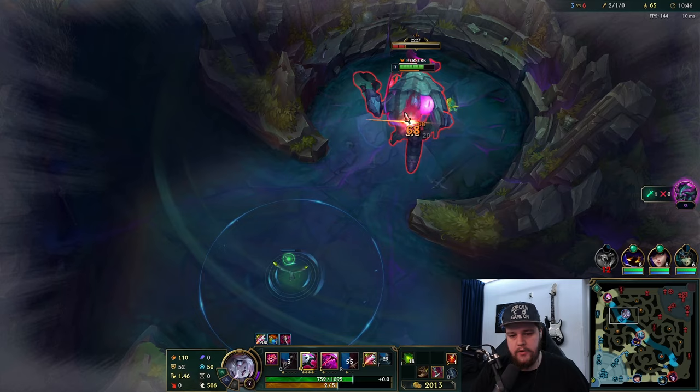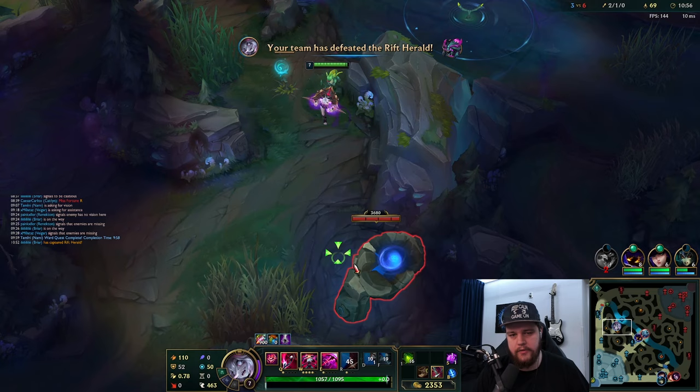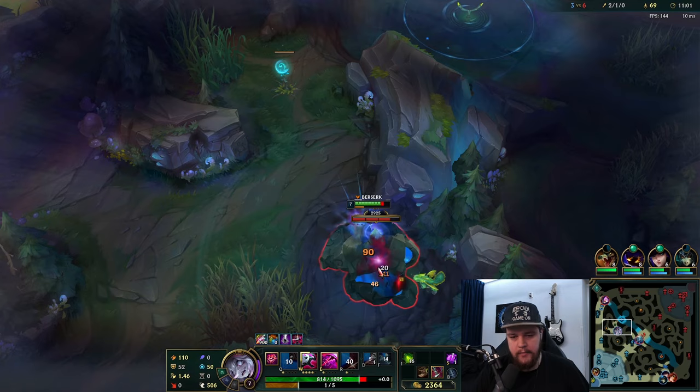I really want to hold my E in those situations to cancel my self-taunt, and also get a damage reduction at the right time. Getting damage reduction is very very important in certain situations to not get absolutely destroyed by the enemy team - that is what I'm looking for there.